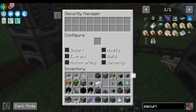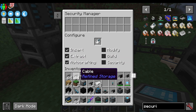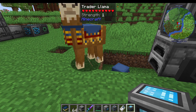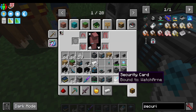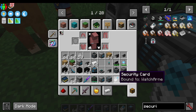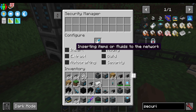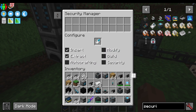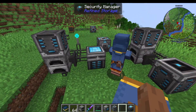One other item you can use is a security manager — especially important on a server when you've got those wireless networks around. I make a security card and put it in. If there's no security card, everyone can do everything. If you add a security card, you can configure whether a person can insert into your network, extract, autocraft, and so on. You shift-right-click to bind it to a player, and whatever is configured on that card will apply to that player. You can put these security cards into your security manager to manage what players on your server can do. When working with wireless networks, these are really, really important on servers.